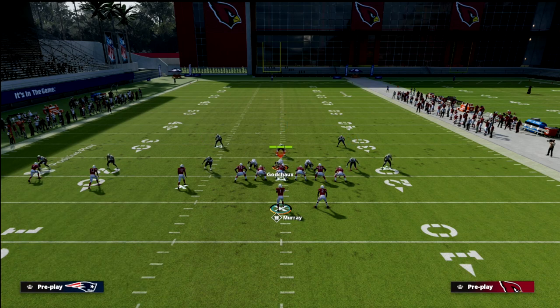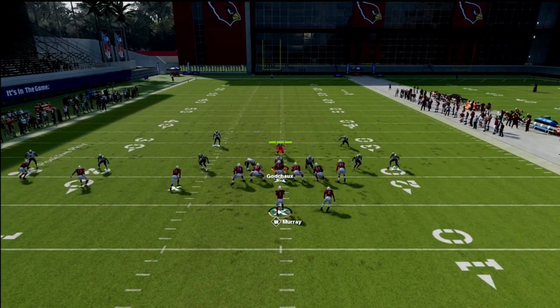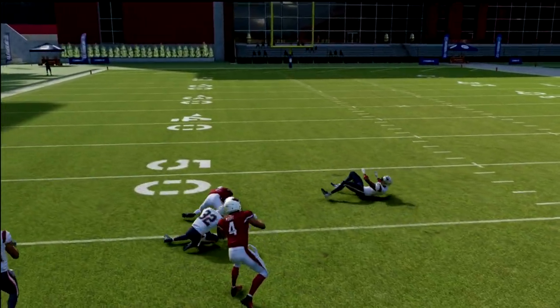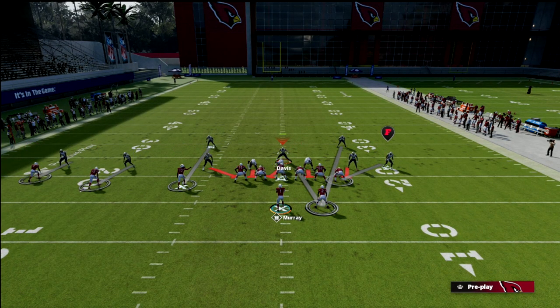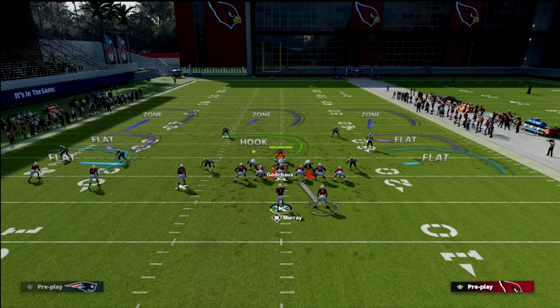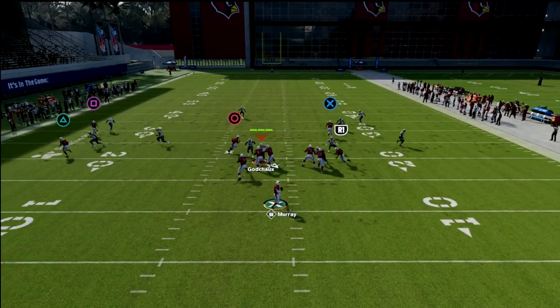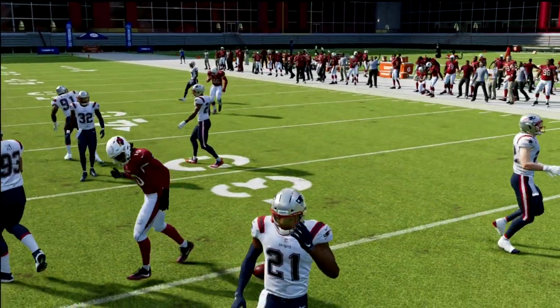I typically don't throw the route unless he gets a win animation. This is a great concept if they are in Mable coverage, because the whole middle of the field is going to be open. You basically just pick who the user picks to guard — oftentimes he'll pick the drag, and as you can see that running back gets wide open. Mable in Madden is simply double flat — it's not technically Mable in the traditional NFL sense, but that's how people refer to it. Your drag is open right there.